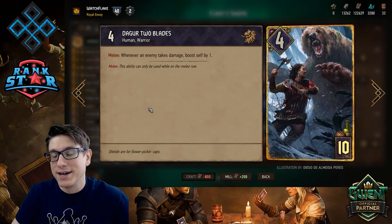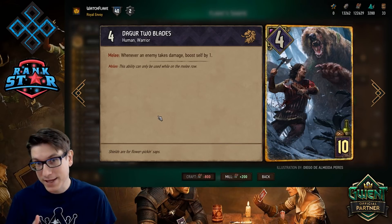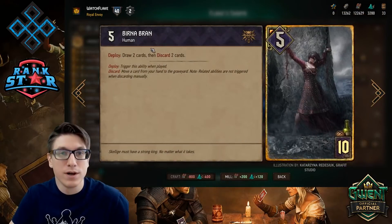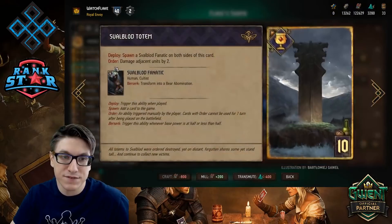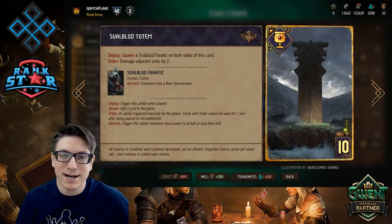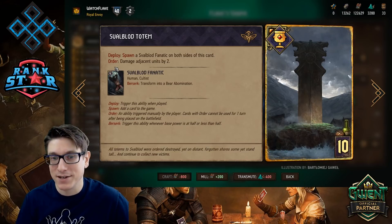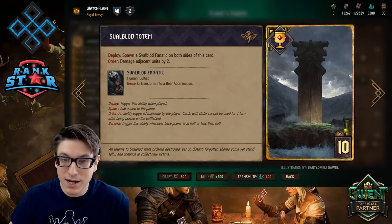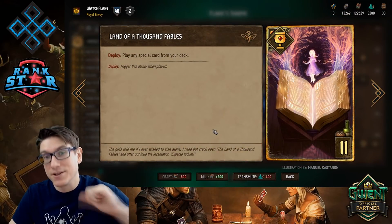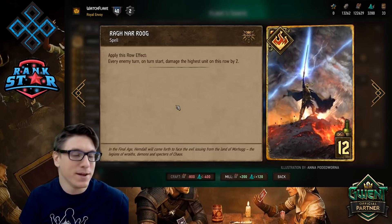Dagger Two Blades is essentially an extra Great Sword — he can be played on the melee row but gains bonuses from damage taken on any row, making him a great card for this archetype. Burn a Brand for more cycling, discarding, and thinning. The Sfabled Totem is a really good tempo play — the damage the Fanatics take turns them into Bear Abominations, which are much better. Finally, Land of a Thousand Fables to pull your Ragnarook, your Skelliga Storm, and all that out of the deck. And of course, Ragnarook is the focal point.